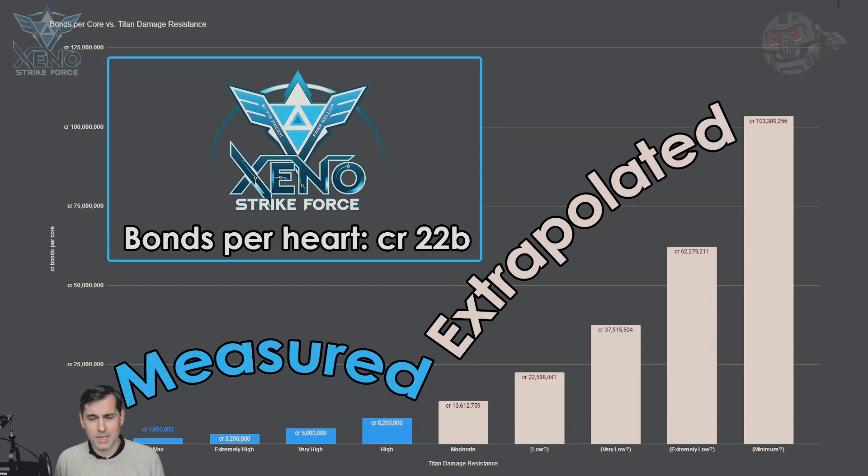The first piece of information, as shown in this chart, is that it takes approximately 22 billion credits in bonds — in terms of damage done — to destroy a single heart of a single Thargoid titan. Because the damage resistance varies, the amount of damage done from cores to hearts varies, and the bonds awarded in terms of zeroing each Thargoid core to 0% vary depending on the damage resistance itself.